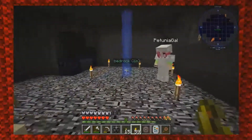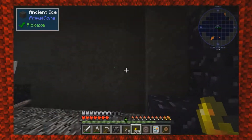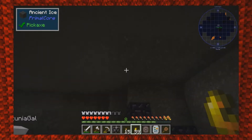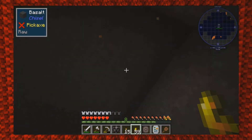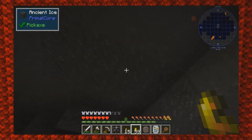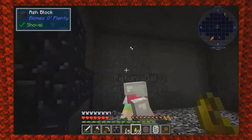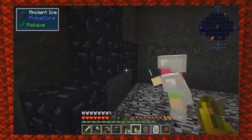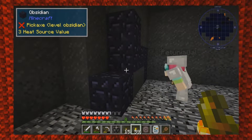I kind of dug this out - apparently bedrock is flat in this pack, which is actually perfect. There's obsidian here because there's lava right around here. There's something here called ancient ice, and I think where the lava and the ancient ice were meeting was making obsidian. You're gonna go ahead and just flake while you're down here.